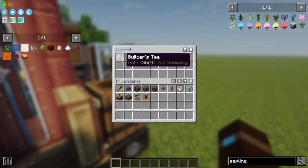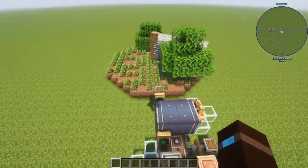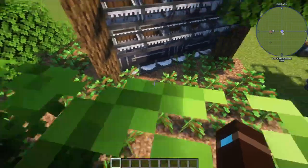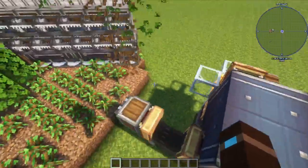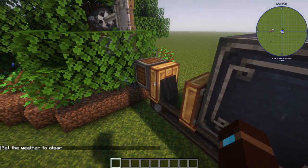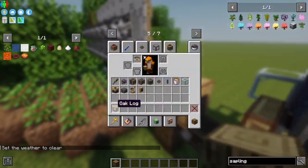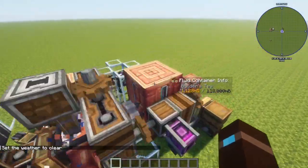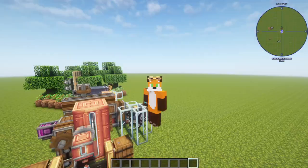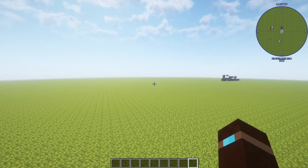If you come around the front you'll see we're getting Builder's Tea. You can leave this on — it'll be automatic. You can even make this large enough to put this under it. It may have issues with saplings, so keep that in mind — you might want to set a filter that disallows saplings. But yeah, that's a finished Builder's Tea farm. Please like, share, and subscribe — it would help out a lot. Thanks for watching.